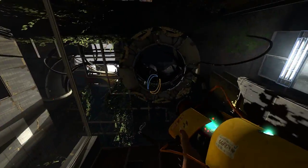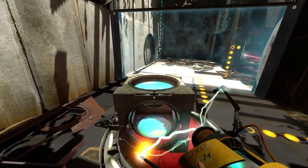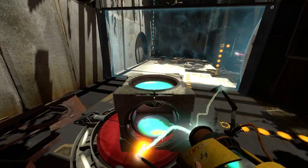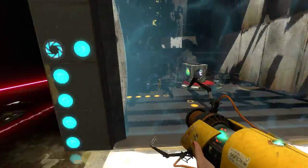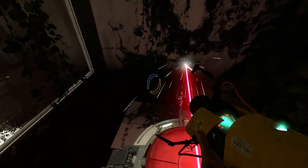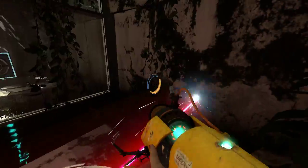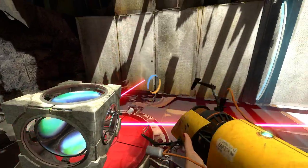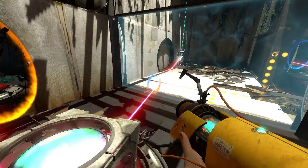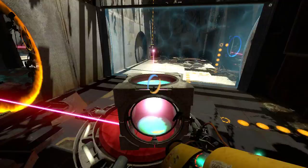So that is going to come through the tube here, and all we want to do is have this aimed at that thing, and pressing that button disables this Emancipation Grid. Then we have to carefully step on this button, shoot that there, that there, and then we can jump through to align stuff. And there we go.